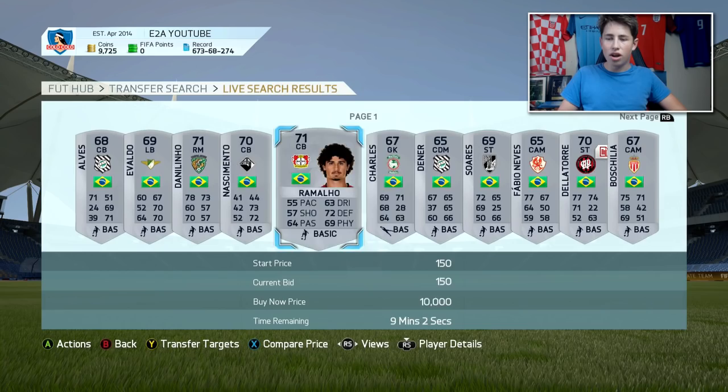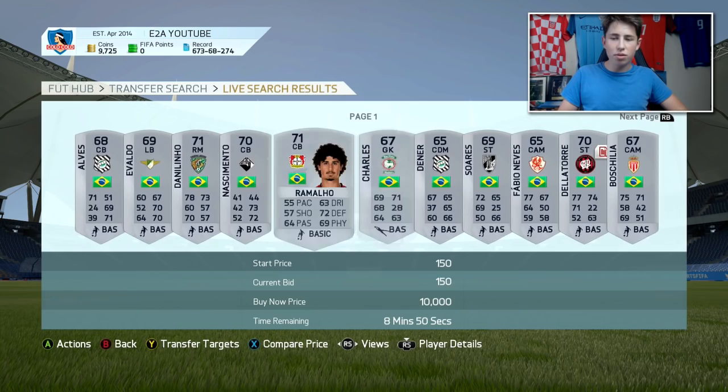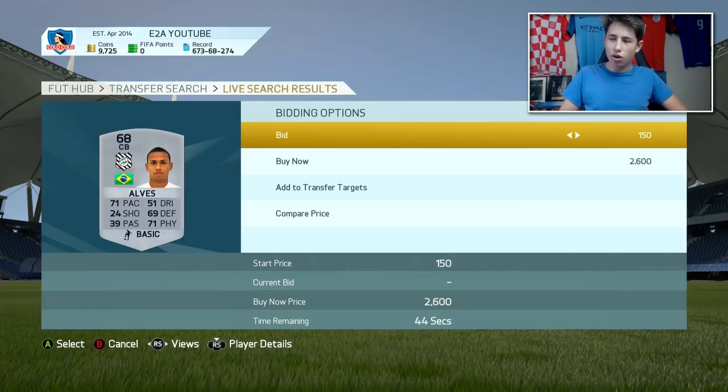If there is, for example, a new league — this works with the Brazilian league but with the Japanese league you can do that too because there will be players who people will want to try out since they haven't been on the game before. For example, Alves here is going for 2,000 coins but you can probably pick him up for about 150 coins. On the web app you may have slightly more competition but if you compare prices you'll still see what they sell for.